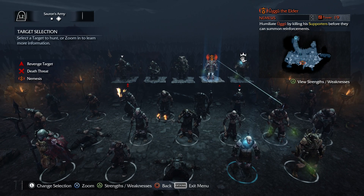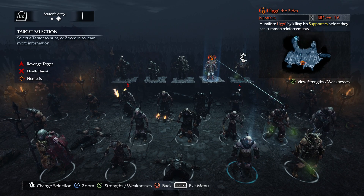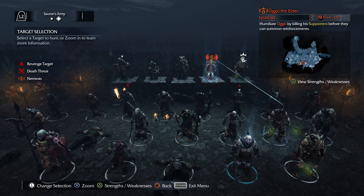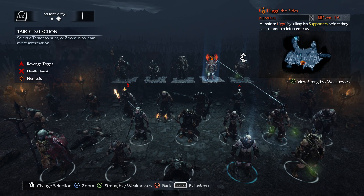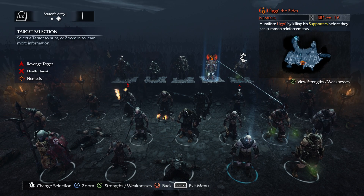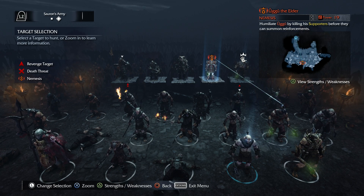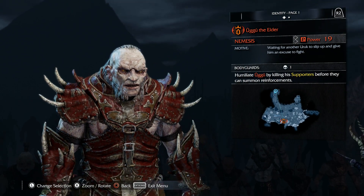Let's go double-check his power really quickly — 19. One more to go. And then sadly I won't be seeing Ugu until Shadow of War. I could always jump in here and go visit him, but I'd rather not because I'll probably do something to get him killed. I'm actually very surprised I haven't gotten him killed already. But now I have to go back to the other fort to get this last power — let's go do it.